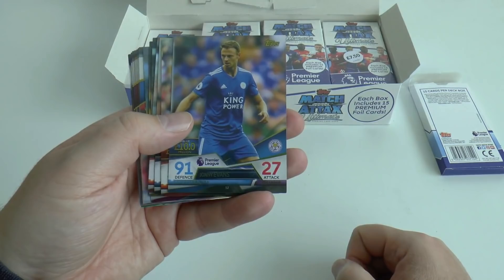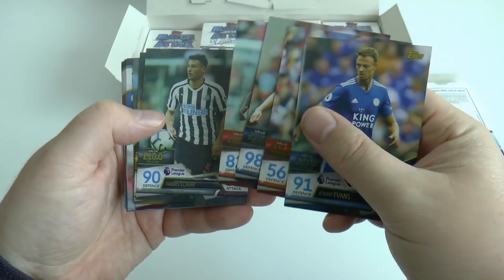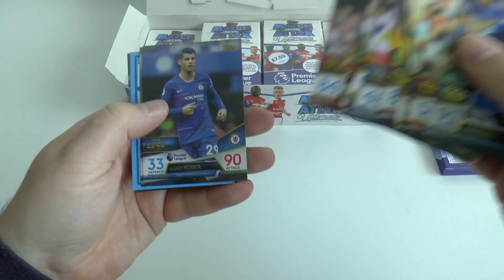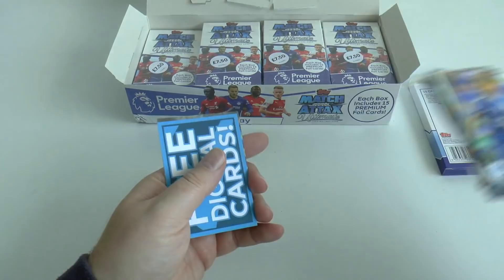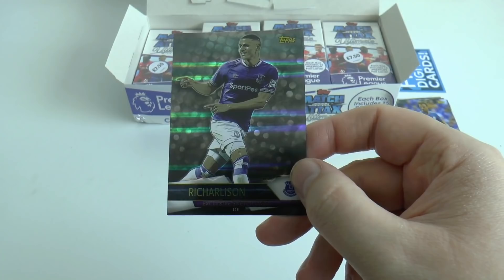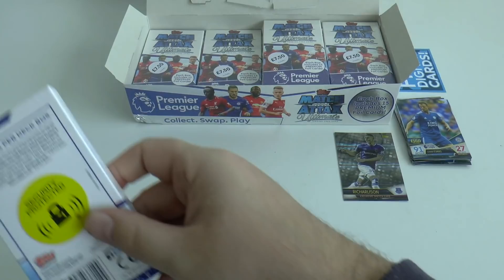So we've got Johnny Evans, Max Meyer, Fatongan, Keita, Cher, Cabaselli, Cresswell, Glenn Murray, Rui Patricio, Junior Hoilett, Elianusi, Guendouzi, Alvaro Morata and Ben Gibson as the standard base cards. Then you get a free digital pack, and we have our sketch card — Richarlison of Everton.